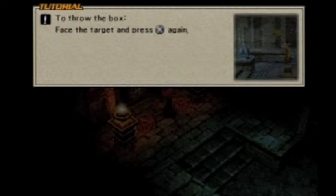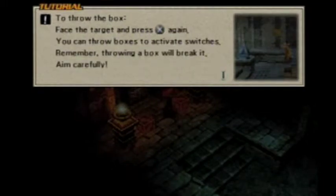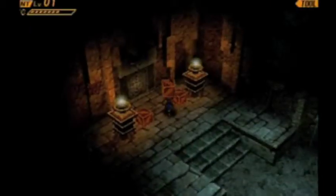To lift a box, face the box and push X. To throw the box, face the target and press X again. You can throw boxes to activate switches, but if you remember, throwing a box will break it, so aim carefully.